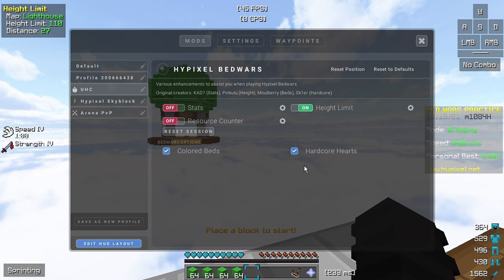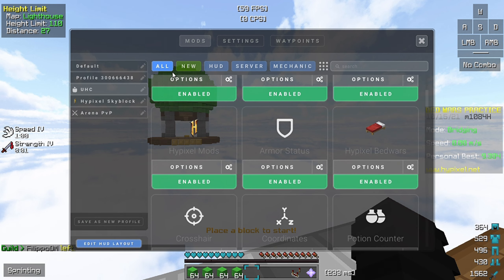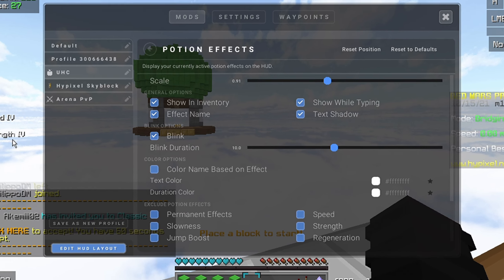Turn this on and turn on hardcore heights, because if you lose your bed you're gonna get hardcore mode so that you will know to not die — you only have one life. This is the crosshair, and for the next one we have potion effect. This is the potion effect — just copy the settings.